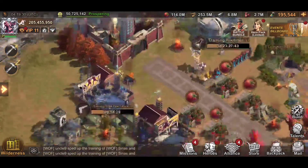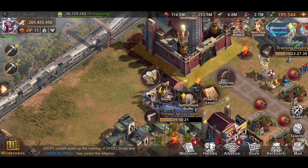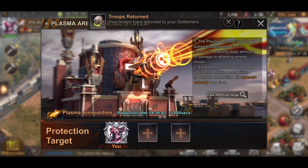Now I'm going to pop up the actual area effect and then another picture. As you can tell, it automatically used all 10 of my ammunition — fully 10. You can also print out ammunition, but it takes five hours to replenish one. That's kind of a bummer, but whatever.